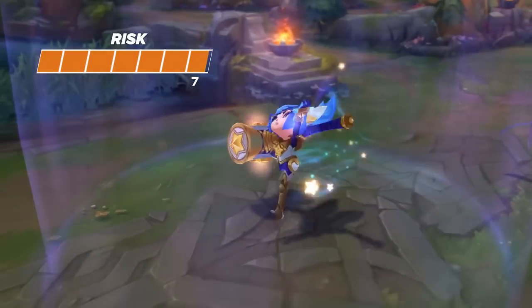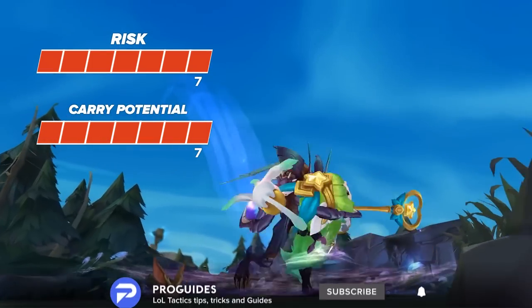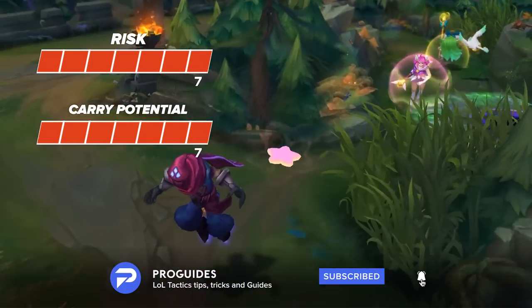On your left you'll see two bars, with one indicating risk and the other carry potential. These are color coordinated to help you figure out how useful yet difficult the builds are. Let's not waste any more time and dive right into the video.